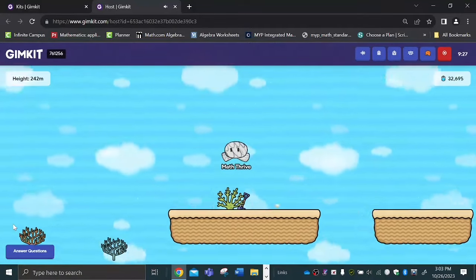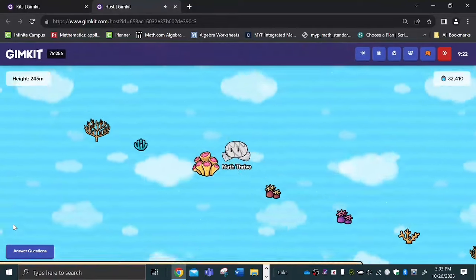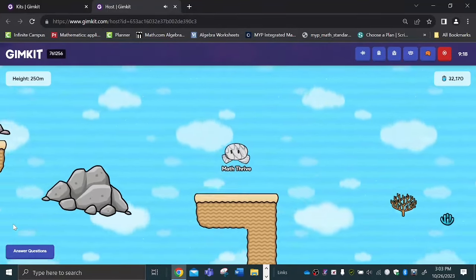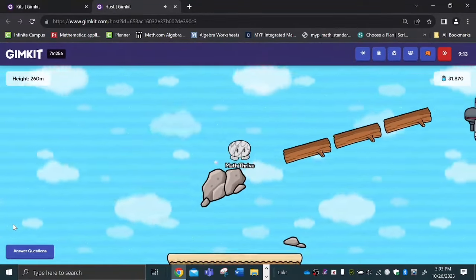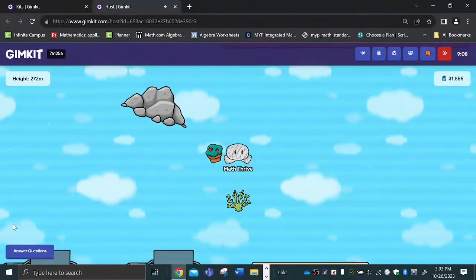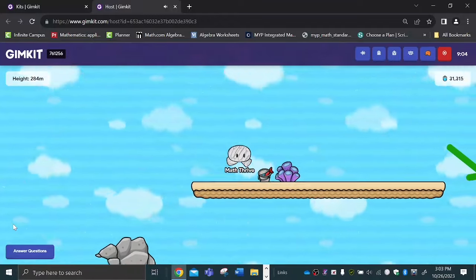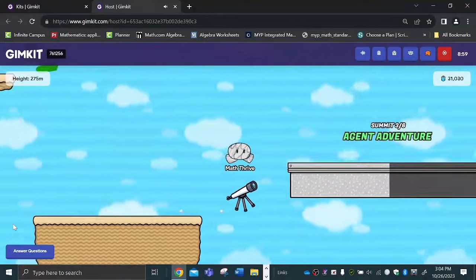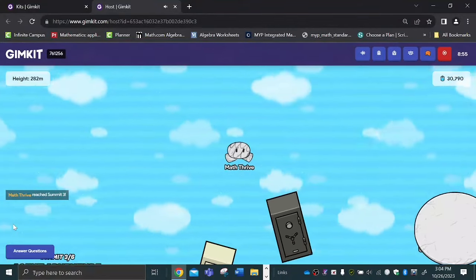Another thing I noticed with speed running is that double jumps slow you down. So whenever you do jump, if you want to get the level done quickly, I recommend you try to just take single hops when you can. Single hops go a long way when you're trying to speed run something. But double jump is obviously good for safety, and also just to get to shortcuts a lot easier.